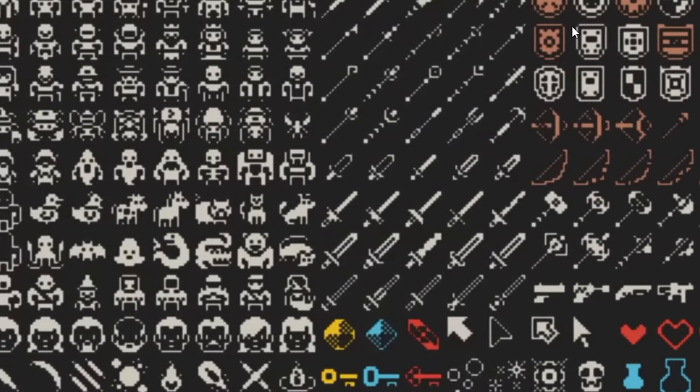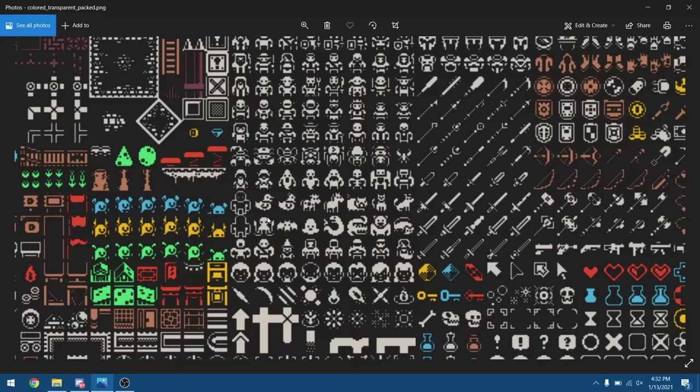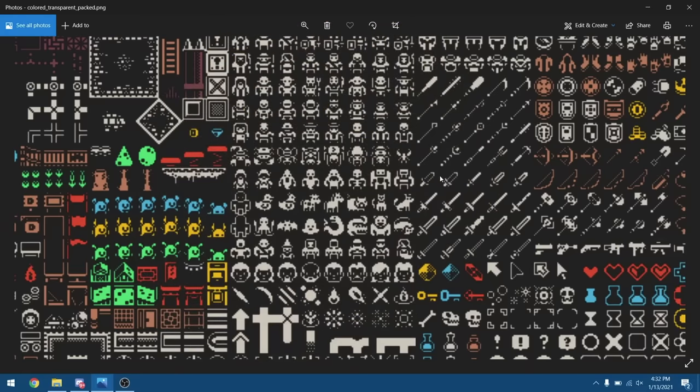This art pack had a ton of variety. There's a lot of things you can do with it, but I ultimately wanted to take a risk and do something different that I haven't done before — so I decided to build a 3D FPS. I've never made a 3D game before, so this is all going to be new to me, and I thought it'd be fun to try it out in the game jam.